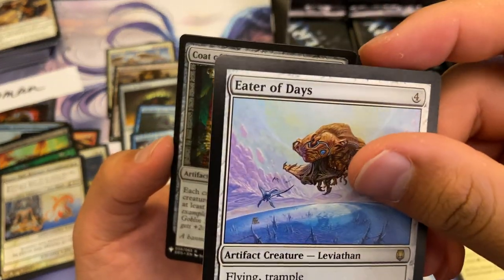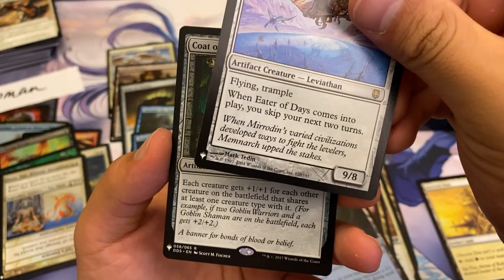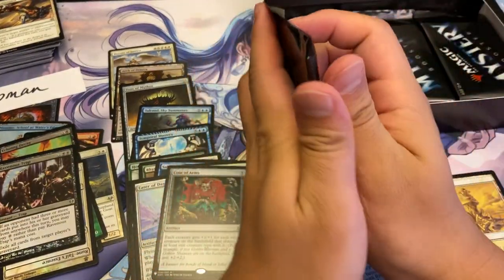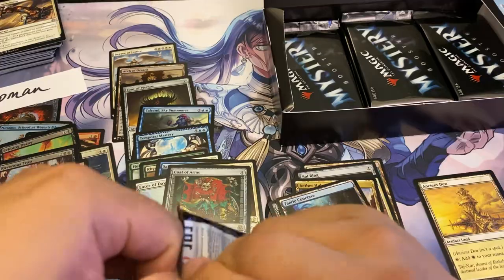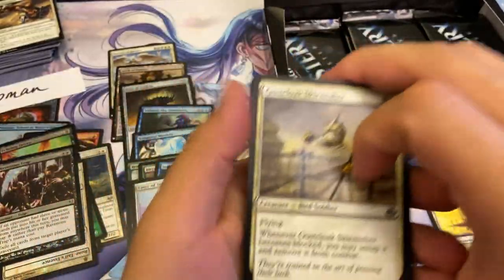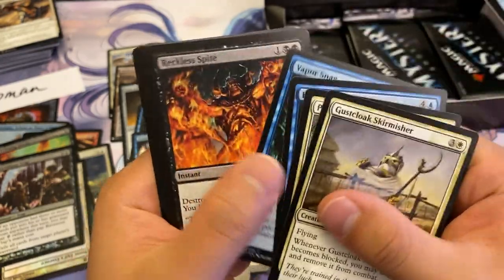This Eater of Days — it's a little off-center. Mark Teton did this? Oh cool. A little Coat of Arms — nice little value card — and Rabbit's Trap. That wasn't a rare. And Double Masters — I have no clue, that's beyond me.